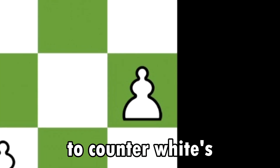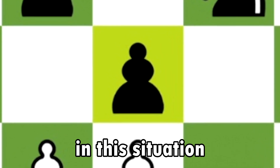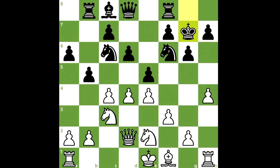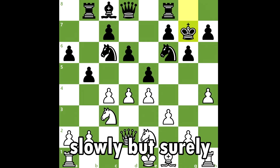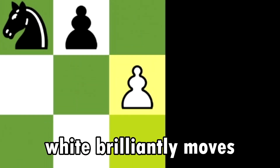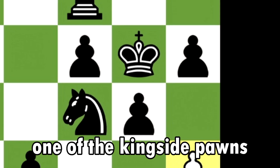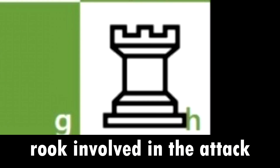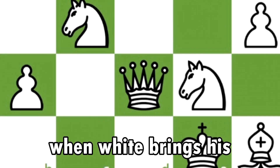To counter white's flank attack, black initiates an attack on the center — action in the center is the best counter against a flank attack. White once again ignores this and forces the exchange of bishops, slowly weakening black's kingside defense. White then brilliantly moves his pawn to h5, aiming to sacrifice it to remove one of the kingside pawns protecting the king and open the h-file to get his rook involved in the attack.